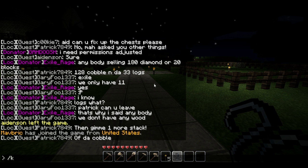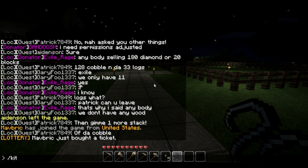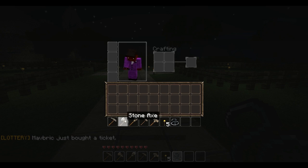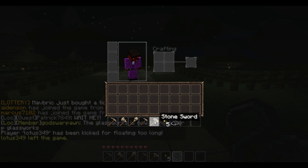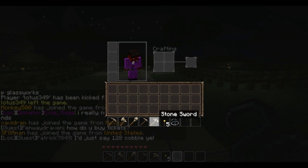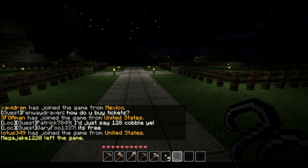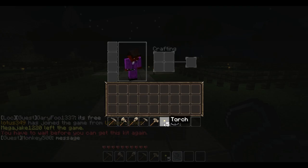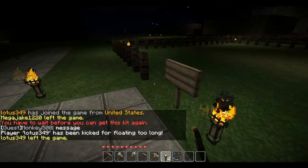After claiming your lot, you can type forward slash kit tools, which will give you an assortment of tools: a pickaxe, axe, shovel, hoe, and sword. You can only use that kit once a week. There's also forward slash kit torches, which gives you five torches. You can place these torches to light up your area and make sure nothing spawns there. Then you'd take your axe and go get some wood from trees.